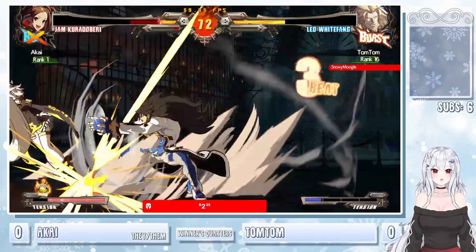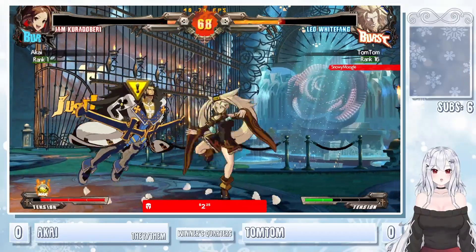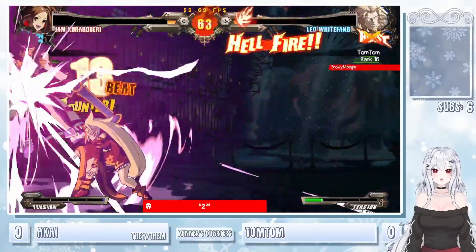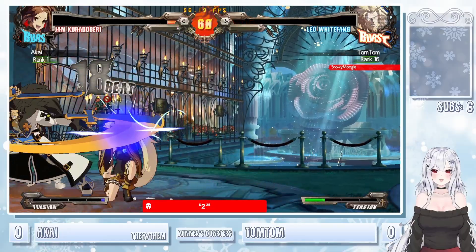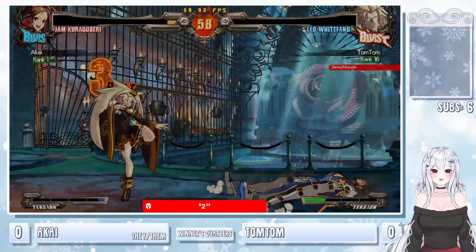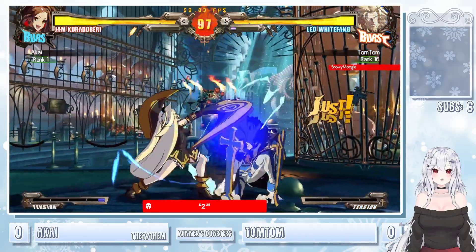Gets caught by the back turn H — very fast overhead, I believe it's plus one on block. Big Ryujin RC — unfortunately misses the puff ball. Mashing right back with the super. However, Akai actually pulled out the happy little resets here. Akai knows no more damage needed — just mash against the stance.